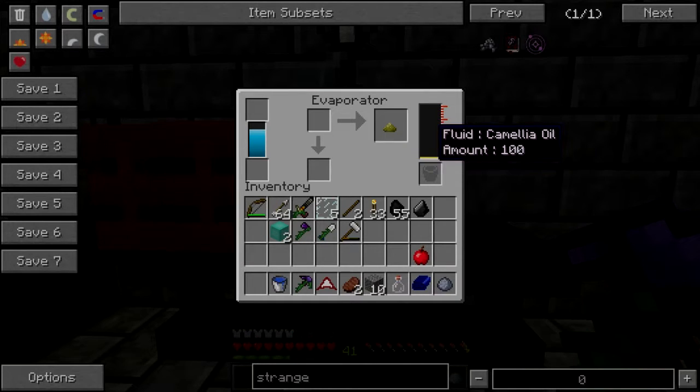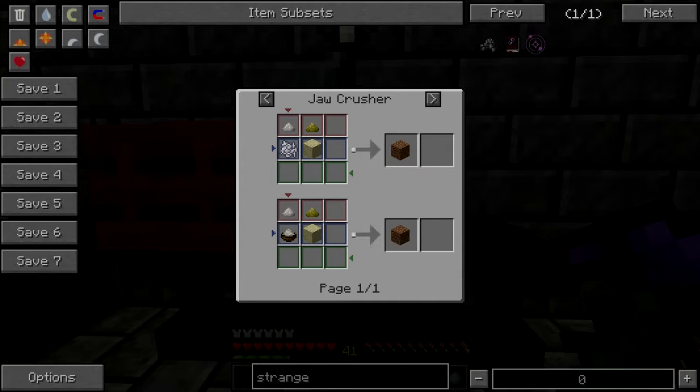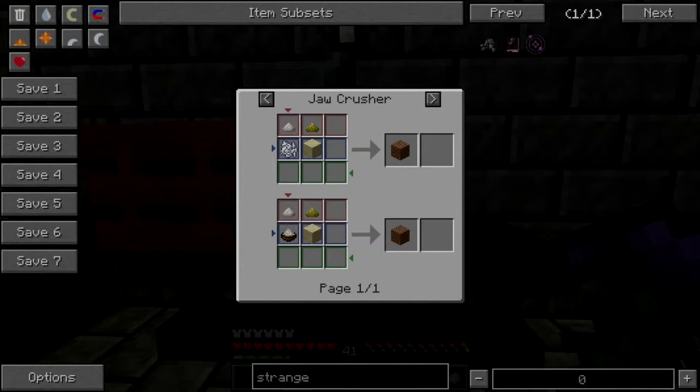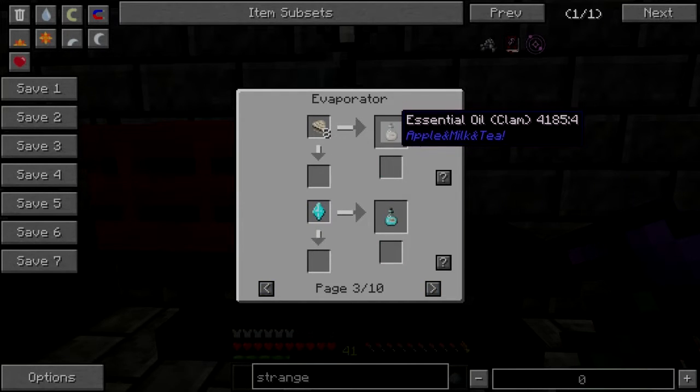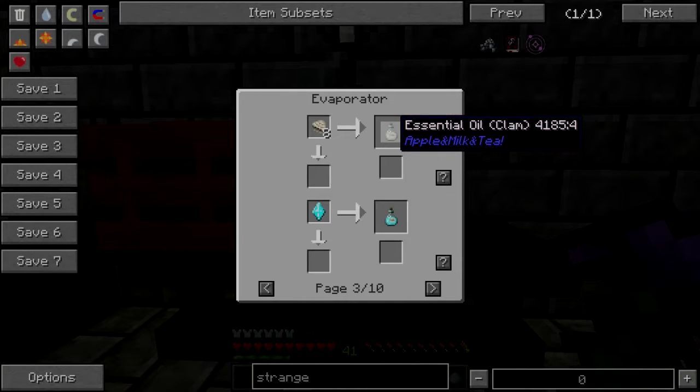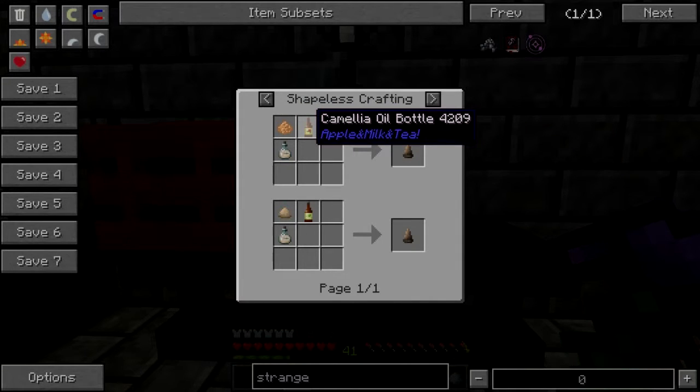It's gonna take quite a bit to fill a bucket, isn't it. Now what do you do with oil cake? Oh you can make dirt out of it, and that's about it. Clam dust. How much of this stuff does it take to make incense? Rose — what, clam oil? What the heck do you do with clam oil? Growth incense mixed with camellia oil.